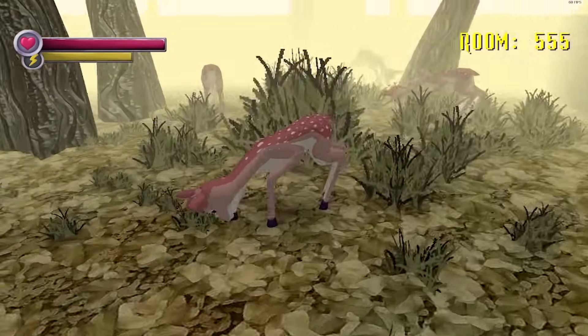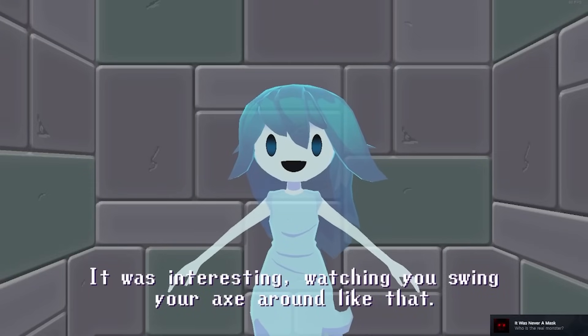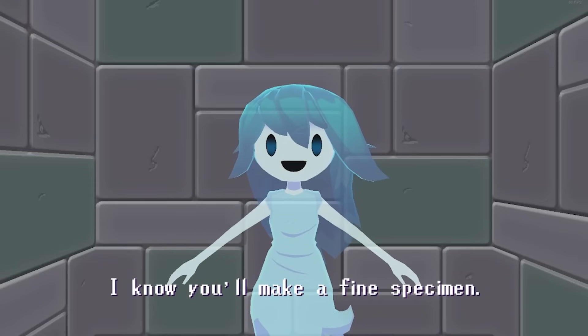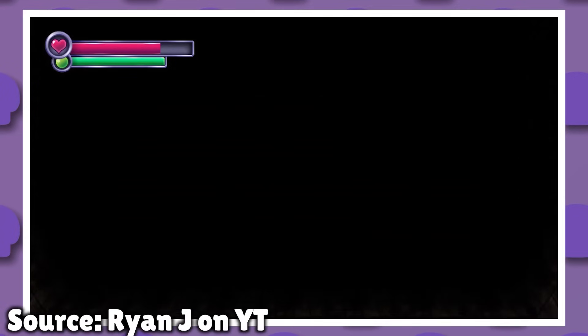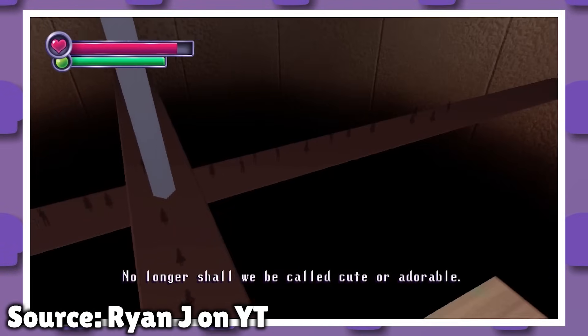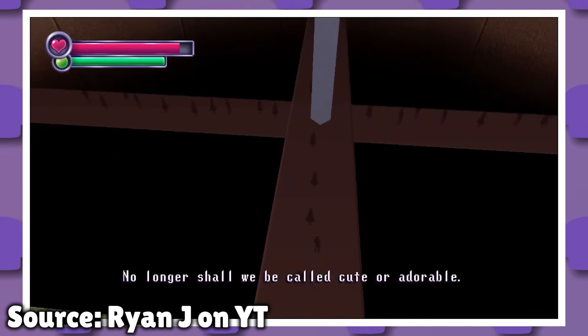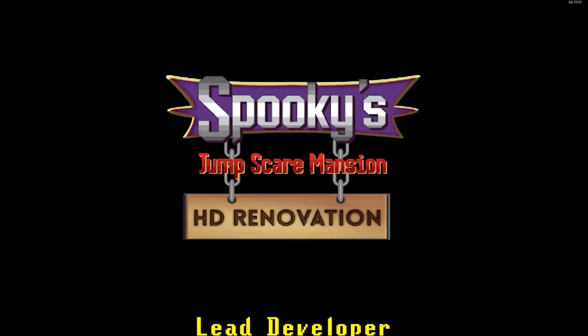Remember when I said not to swing the axe too much? Depending on how much you used it on specimens, you'll get one of two endings. The bad ending — which is what I got — has you being turned into a specimen after Spooky notices how good you are at, you know, killing. The good ending has you dying and then joining Spooky as a ghost to invade the earth? There's also a joke ending that I didn't get — I like the balloons in that one. And that marks the end of the mansion mode.